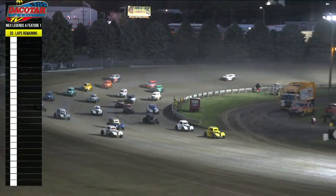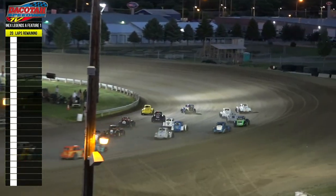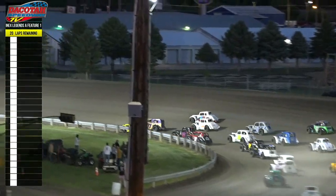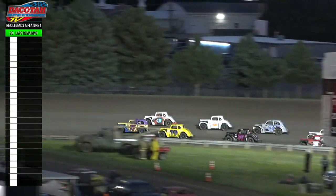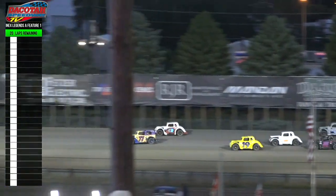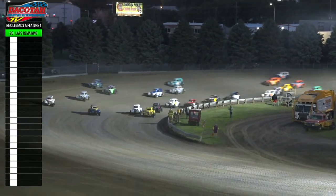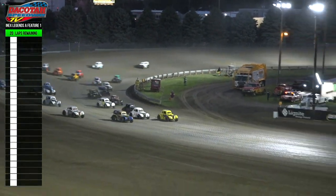We've got a Fetzer Electric caution. They're four wide up front as they cross the start-finish line. Preston Martin going through the middle with Austin Wiest up high, and Donovan Wiest through the middle down low. They're side-by-side up front between Austin Wiest and Preston Martin. Martin takes over the point as he goes through the moisture down low with Austin up high, and Donovan next to the guardrail.